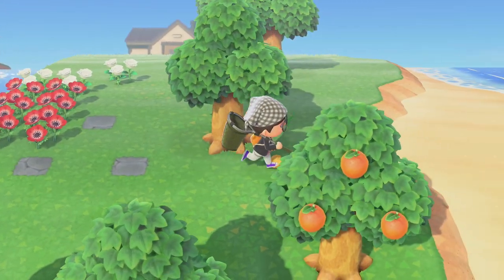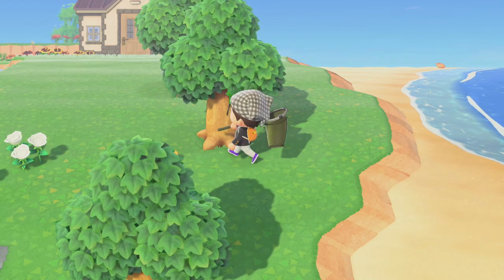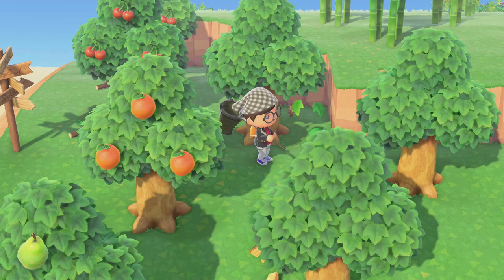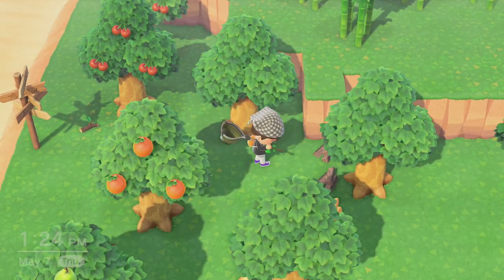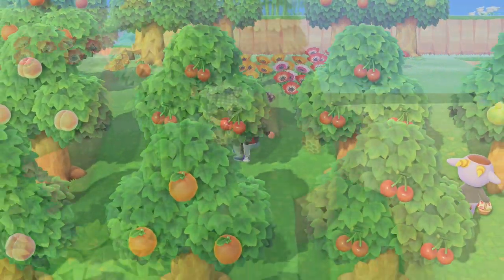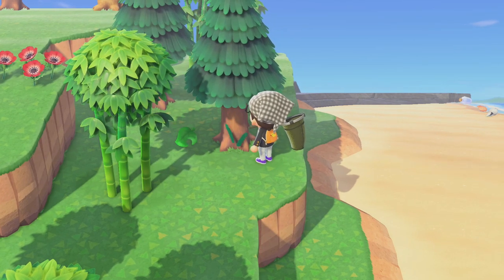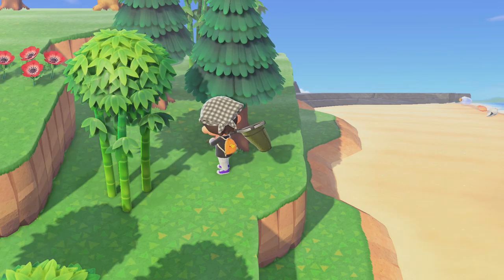The first way to get furniture is actually from shaking trees. You might know this already, but did you also know that there will always be two trees with furniture on your island per day? This means that by shaking trees on your island, you can find up to two pieces of free furniture each day. Do take note that Cedar trees also count and can drop the furniture as well. This is a great way to accumulate free furniture every day.